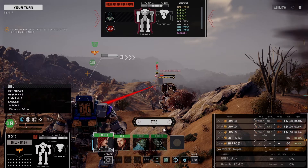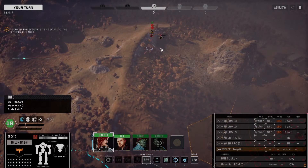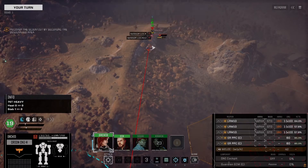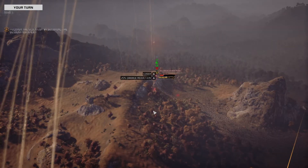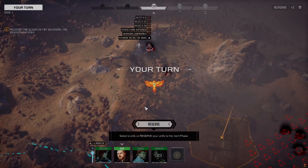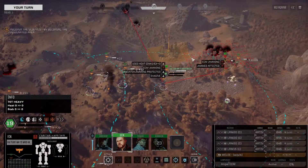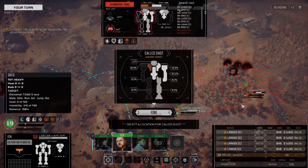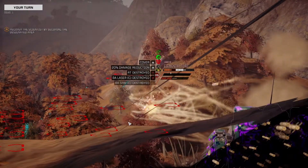We want Typhon here. We definitely want a sensor lock - that's going to help counteract the no visuals. Commencing Alpha Strike. Nice, we got one hit there. No shooting, just running. We're just going to delete the turns here.